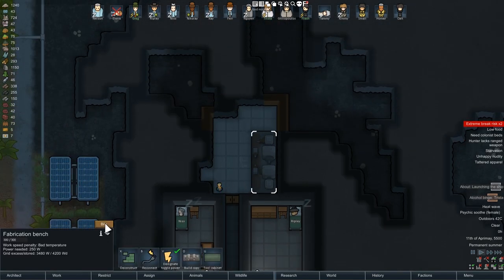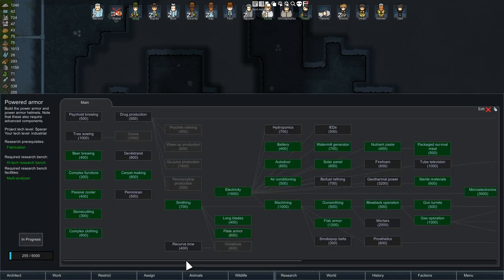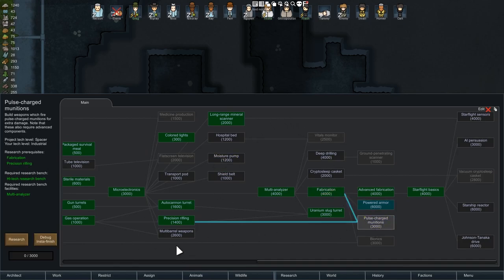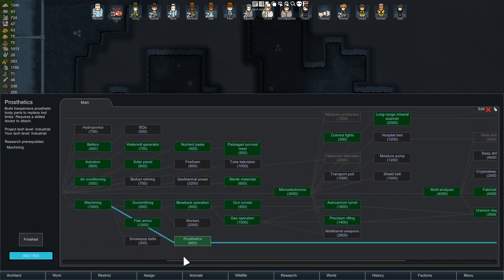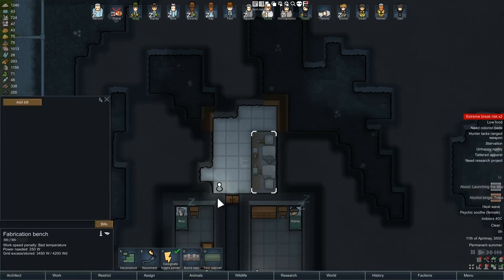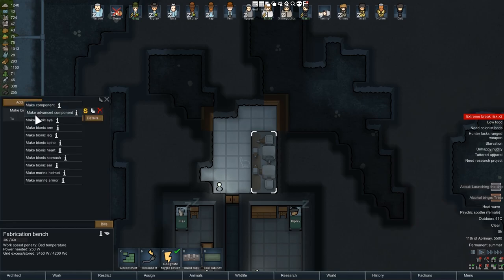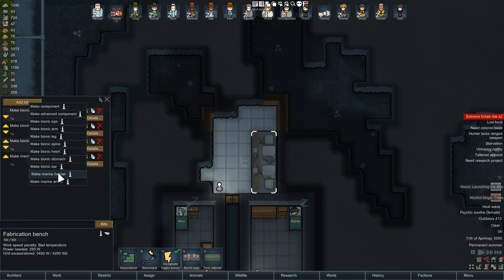You can now fabricate your own Bionics using a new building called the Fabrication Bench, which can build advanced components, Bionics, and similar items. There's also another tier of body parts beyond Bionics called Archotech — you cannot produce these, as they're made by hyper-intelligent machines — but Bionics can be produced, so you can build your army of super soldiers if you invest the resources. Turn them into Terminators and see what happens.